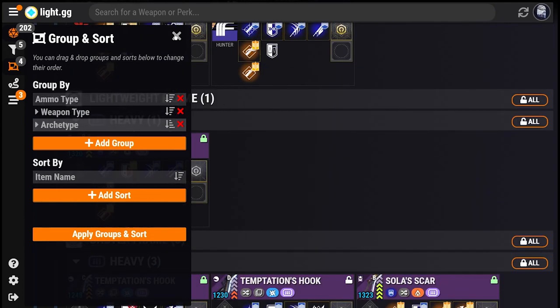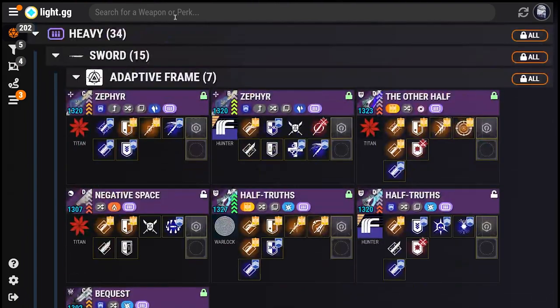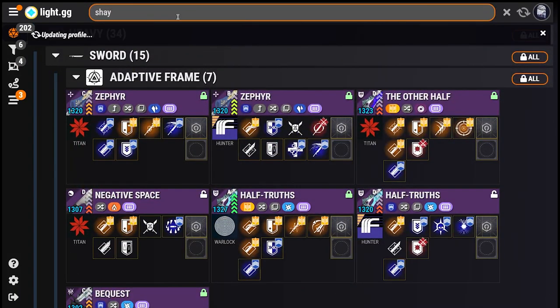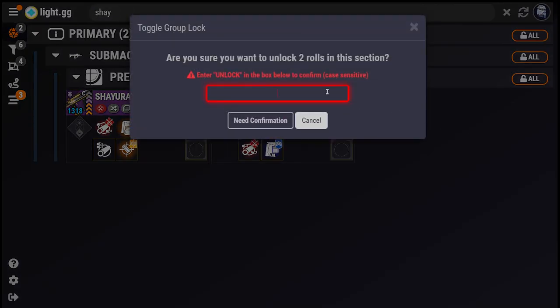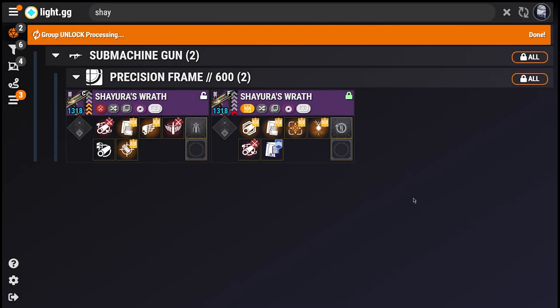You can change the direction both Groups and Sorts are ordered, and you can even rearrange the Groups and Sorts themselves by dragging and dropping. Once you're happy with how your Groups are structured, the Lock or Unlock All button in the upper right gives you the option to lock or unlock all of the Rolls that fall under that Group in mass, with some safety nets to keep you from unlocking your entire inventory.